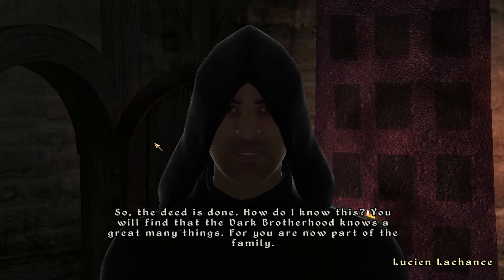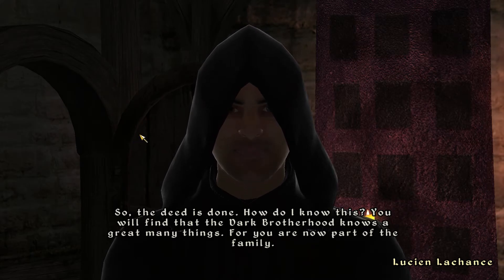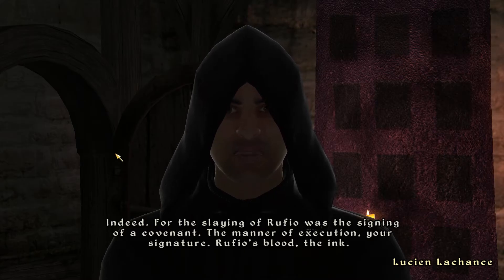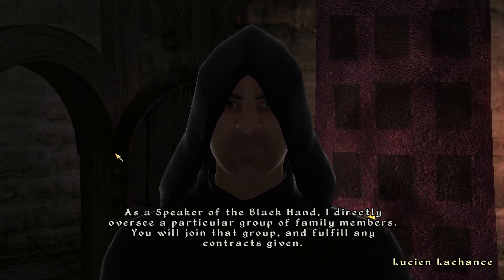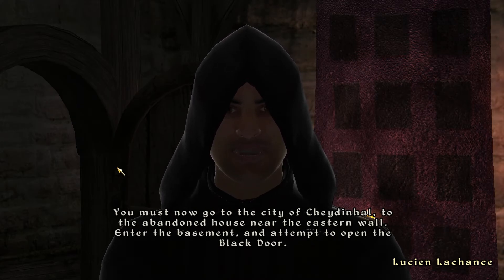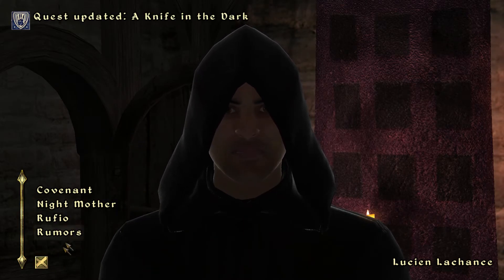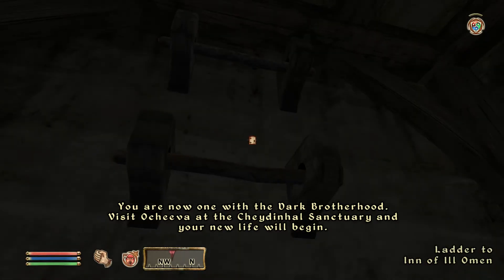The deed is done. 'How do I know this? You'll find that the Dark Brotherhood knows a great many things. For you are now part of the family. For the slaying of Rufio was the signing of a covenant. The manner of execution — your signature. Rufio's blood — the ink. As a Speaker of the Black Hand, I directly oversee a particular group of family members. You will join that group and fulfill any contracts given. You must now go to the city of Cheydinhal, to the abandoned house near the eastern wall. Enter the basement.' He's telling us the password — he's telling us how to get in the door.